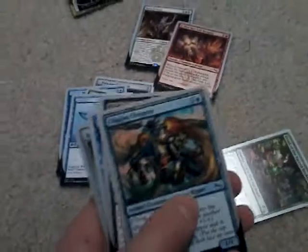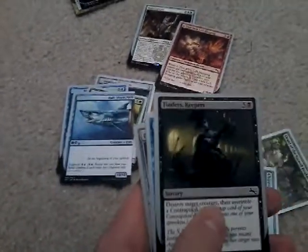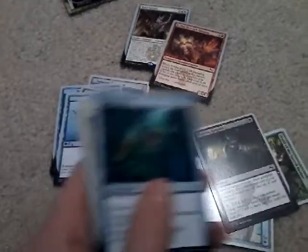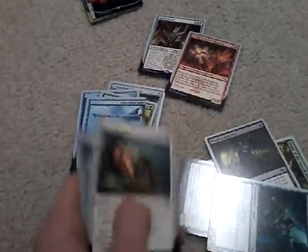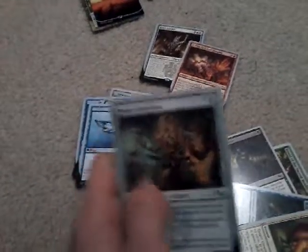It costs six mana, that's pretty cool. We also got the Chipper Chopper, a Finders Keepers, Magic Word, Success, and a Border Guardian. It's pretty cool stuff - let's open the next pack.